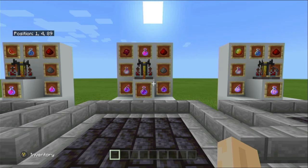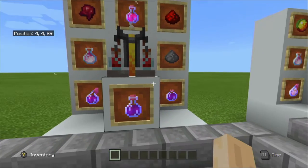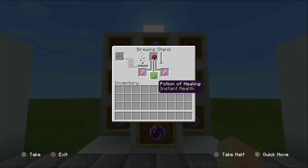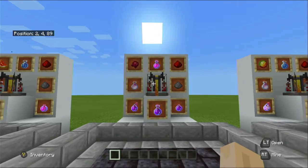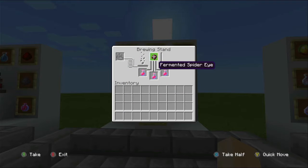Now we're talking about the potion of harming. It can be crafted as a splash potion using gunpowder or as a lingering potion using dragon's breath — you need the normal potion first. To craft the potion of harming you will need the potion of healing combined with a fermented spider eye, plus blaze powder to fuel the stand. This potion can be extended using redstone and also has a second tier using glowstone.